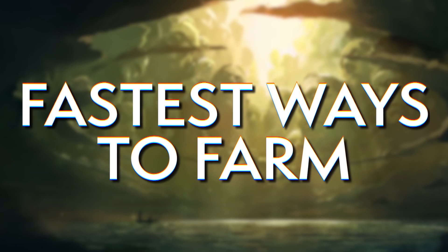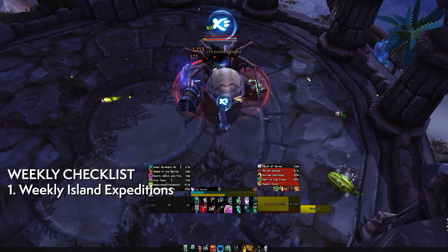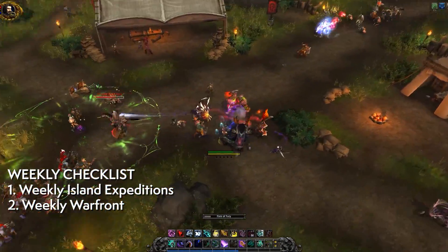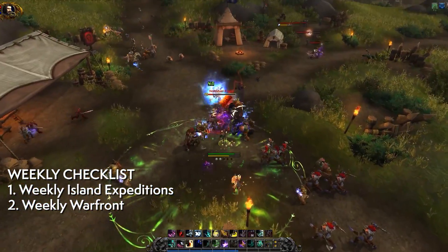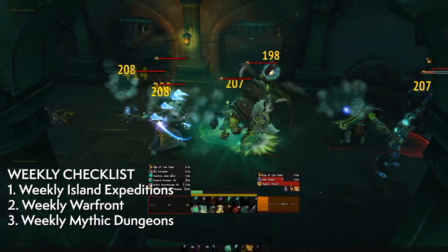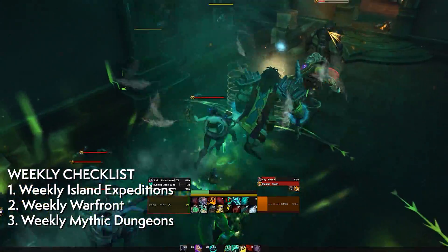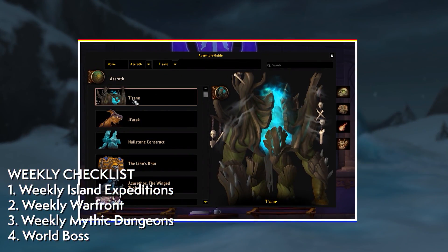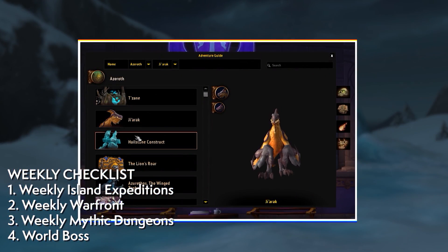There are also one-off sources like the war campaign quests and leveling quests. When it comes to the fastest ways to farm AP, Blizzard's intent is that you should have plenty to do before grinding infinitely repeatable sources — with island expeditions being that intended repeatable source. Weekly priorities: do your island expedition quest for a large surge of AP, your weekly warfront once it's active, all your weekly mythic dungeons, and the world boss for 500 AP.